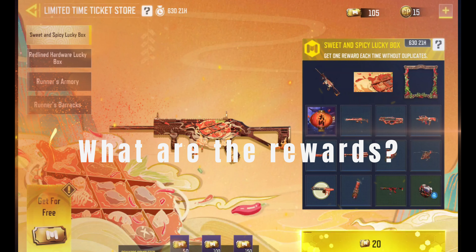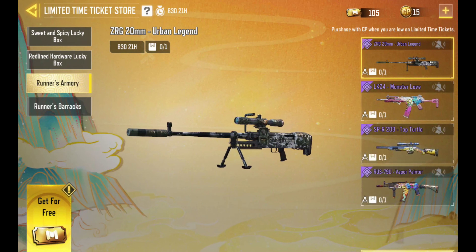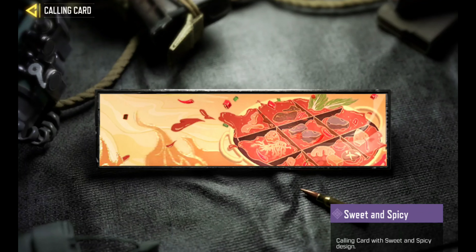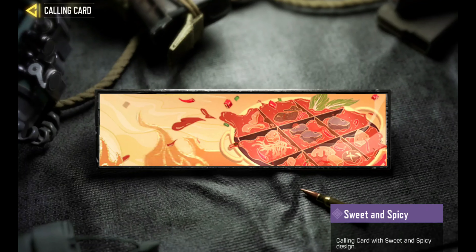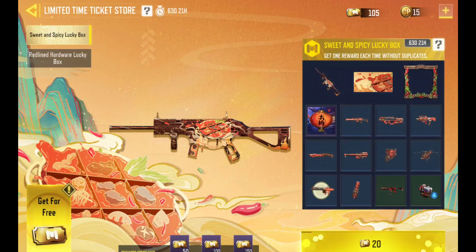Now let's look at the rewards from the LTT store. On the left side you can see various crates available. The important rewards include the Striker 45 Sweet and Spicy, an awesome calling card, a Hot and Spicy frame, and the Hot Pot avatar.